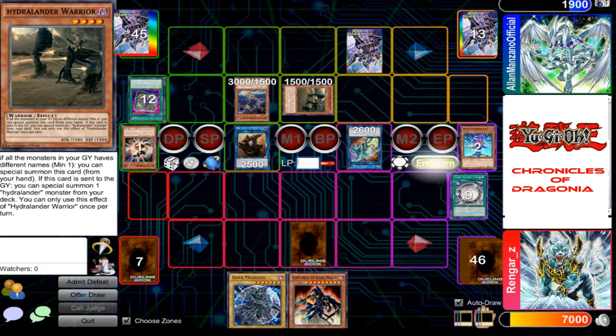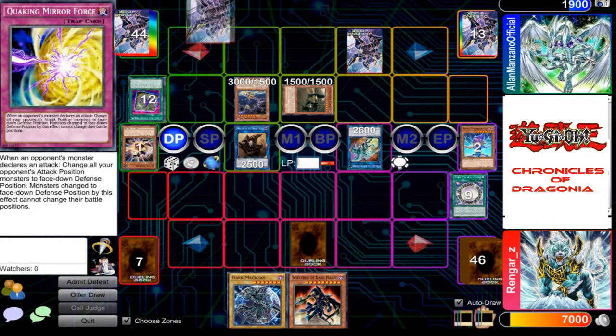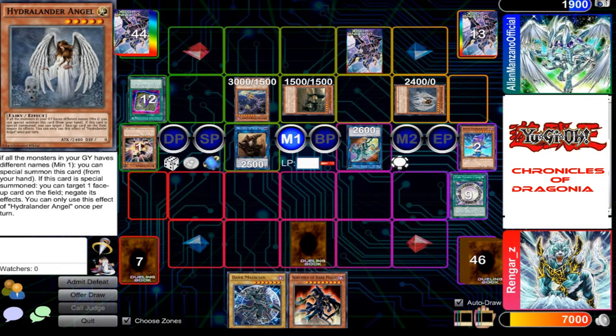I'll end my turn. I draw. Since all the monsters in my graveyard had different names, I can special summon my Hydralander Angel, and I activate its effect targeting Magician of Dark Arts — his effects are negated.